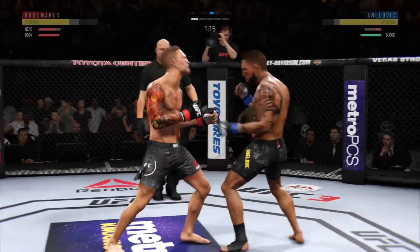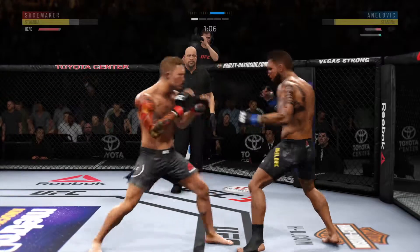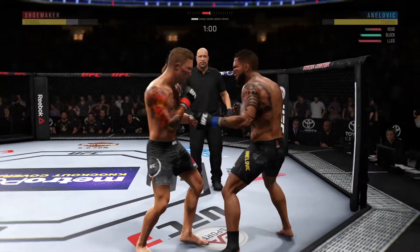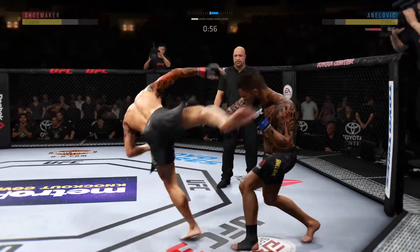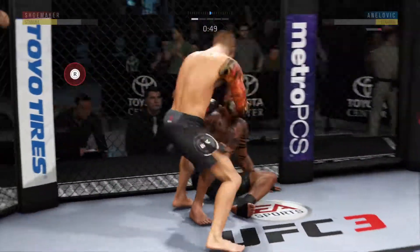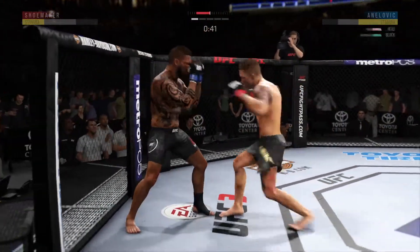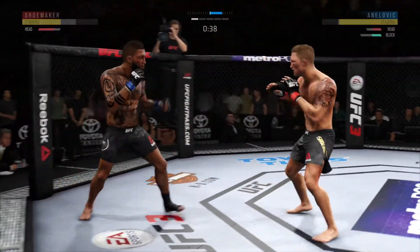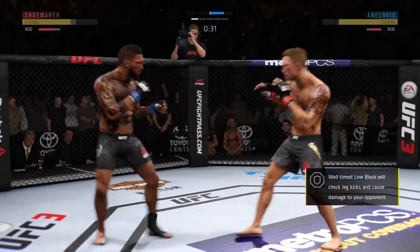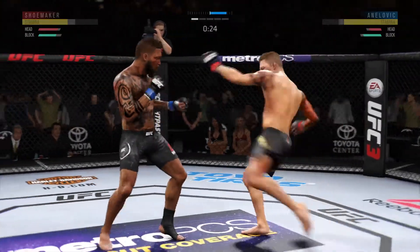He landed that punch flush. Good shots by the champion. He's doing a great job of timing these shots. He's fainting with the punch. Inside leg kick. Big shots! He is getting off some huge punches here. Hard hook. Just out of range with that right hand. Hit him with the jab. Nice leg kick.